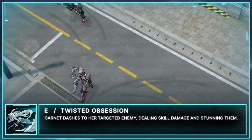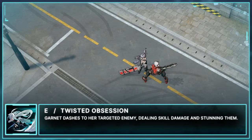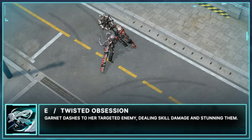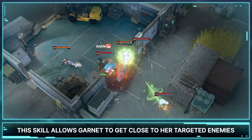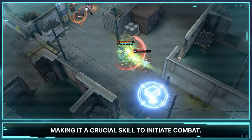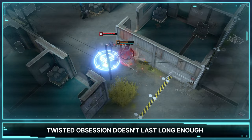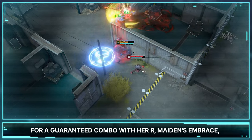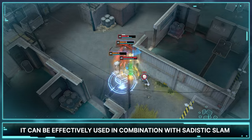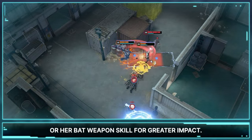E: Twisted Obsession. Garnet dashes towards her targeted enemy, dealing skill damage and stunning them. This skill allows Garnet to get close to her targeted enemies and stun them, making it a crucial skill to initiate combat. While the stun effect from Twisted Obsession doesn't last long enough for a guaranteed combo with her R, Maiden's Embrace, it can be effectively used in combination with Sadistic Slam or her Bat Weapon skill for greater impact.